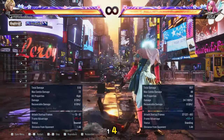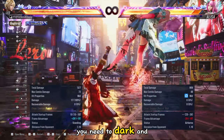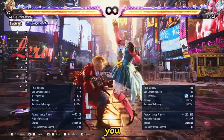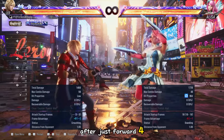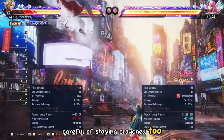This is her forward 4,1,4. Only the second hit is the high one. You need to duck and immediately punish as the last hit is a mid and can hit you if you punish too late. She can also choose to go to destructive form after just forward 4,1,2. If you see this, be careful of staying crouched too long.